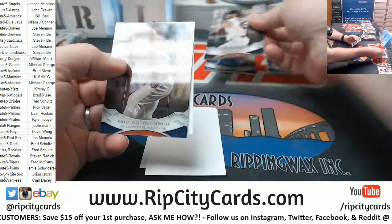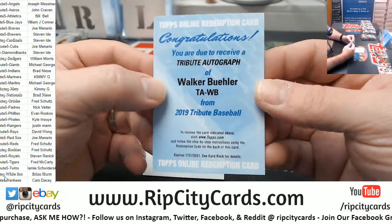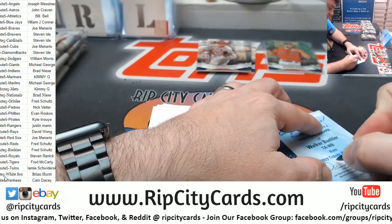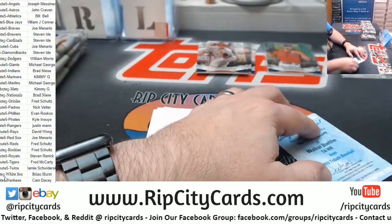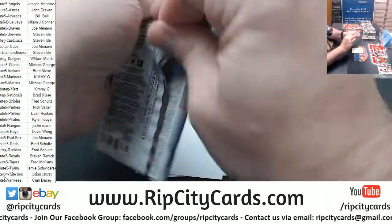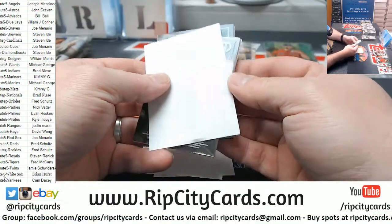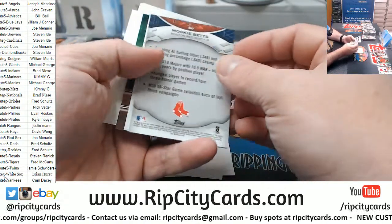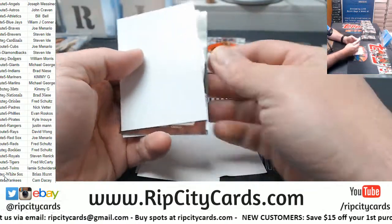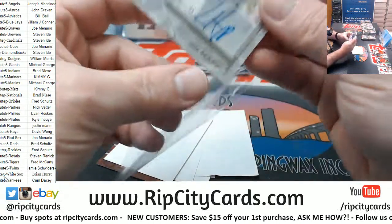Got a Gurriel Astros, Goldschmidt Cardinals, and a redemption for the Dodgers — Walker Buehler. Dodgers, Walker Buehler. Okay, it's weird — Mookie Betts.